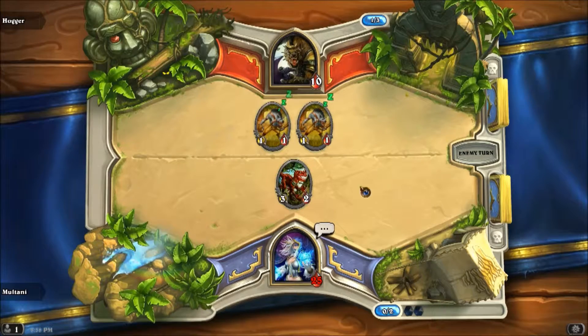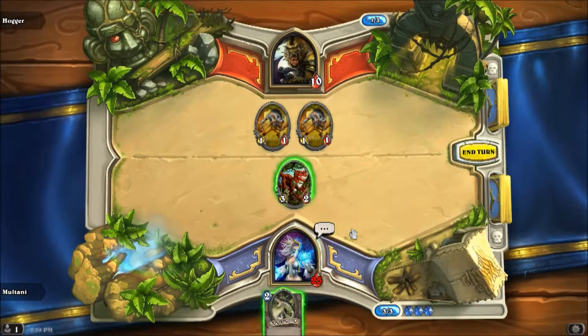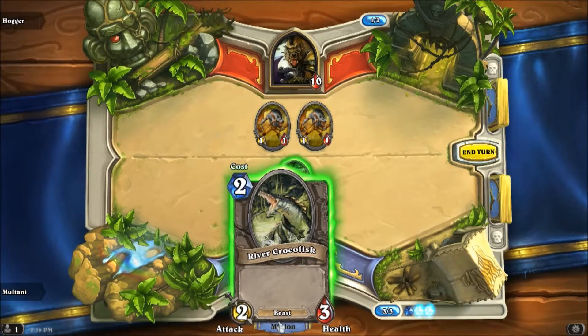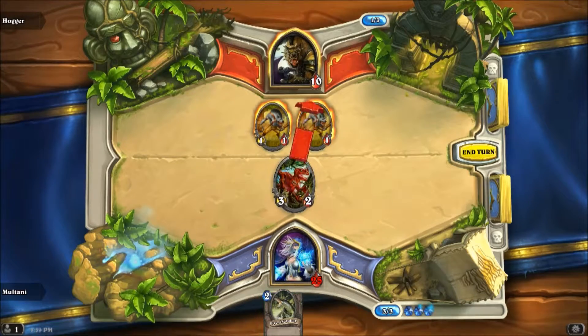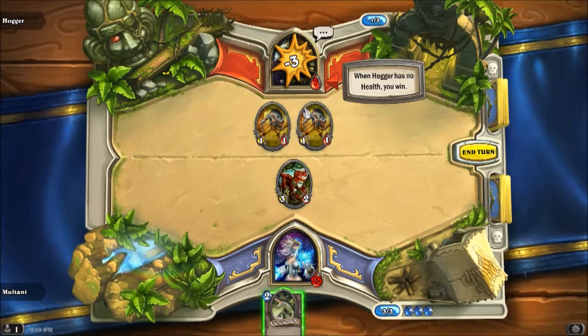Alright, two cards — he must have been saving one. Of course he was. Should I attack a Gnoll or Hogger himself? I'll attack Hogger himself. Screw this.